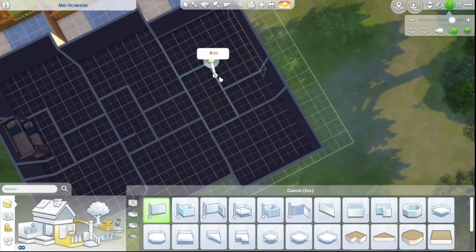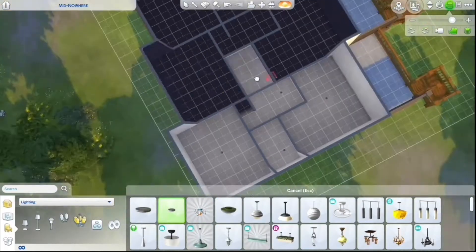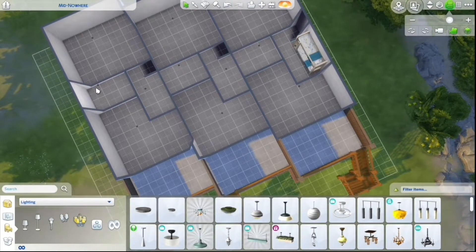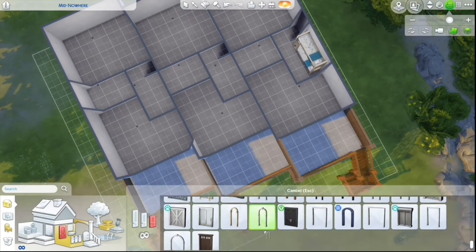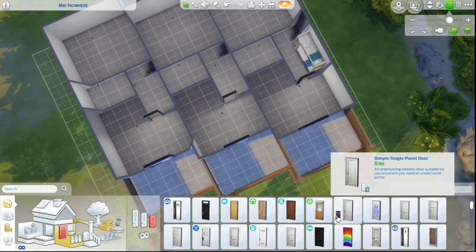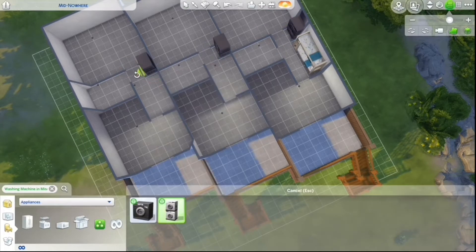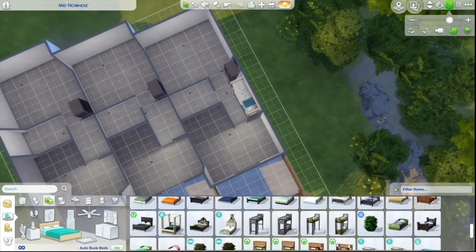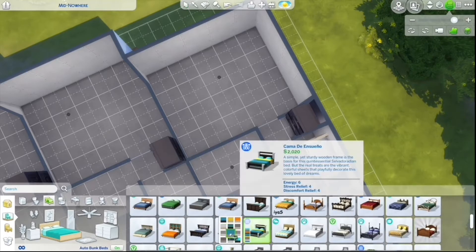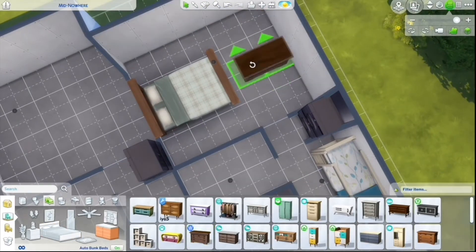I had to decorate three houses. It was fun though because since it's three separate houses instead of one big house, you get to do three separate styles. The first one I decorated, I did it all white - I didn't go in intending to do it all white, but then it just happened. I went in intending to do a beachy theme with white painted wood and light colors, but I somehow ended up doing it completely all white, and it didn't even turn out that beachy.